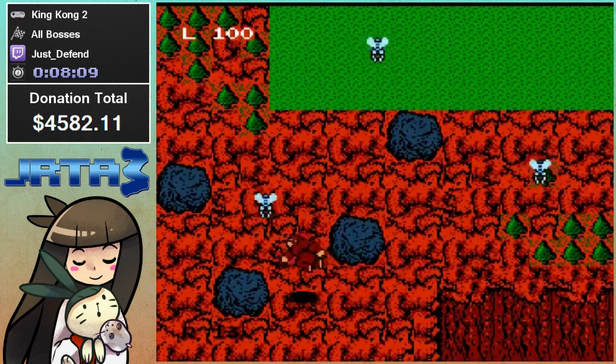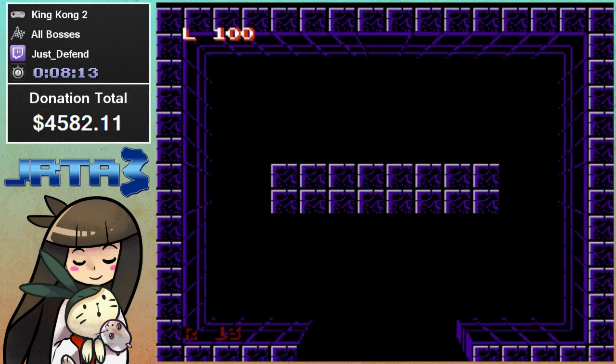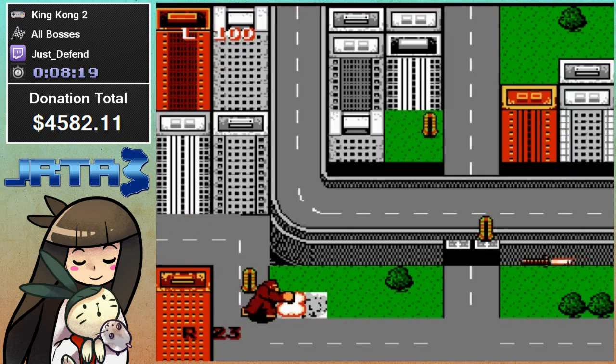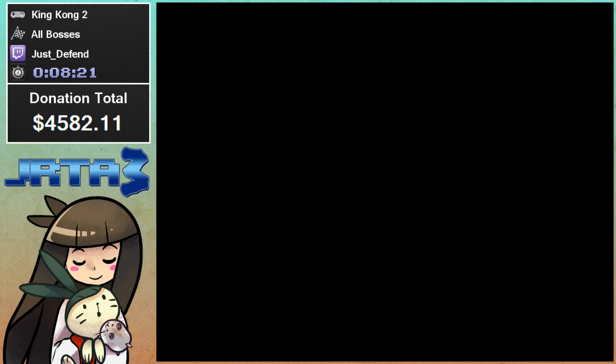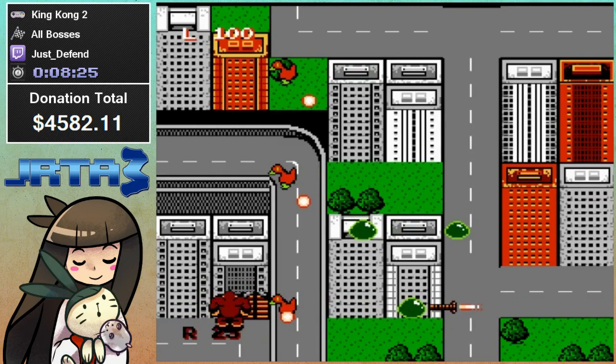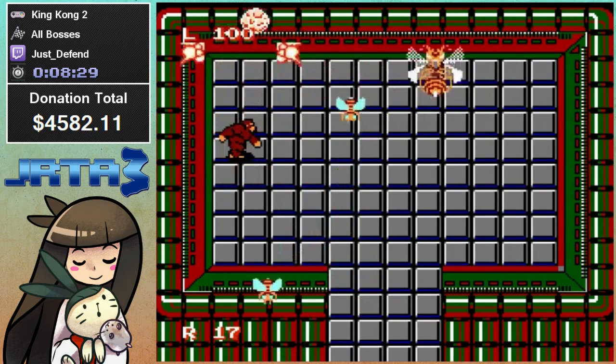You'll notice that King Kong flashes every time you go through a screen transition. So now we're in New York. Every time you go to another screen, you have a brief amount of invincibility, and that's helpful for getting past certain enemies.